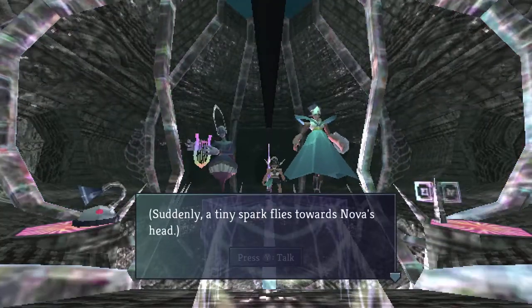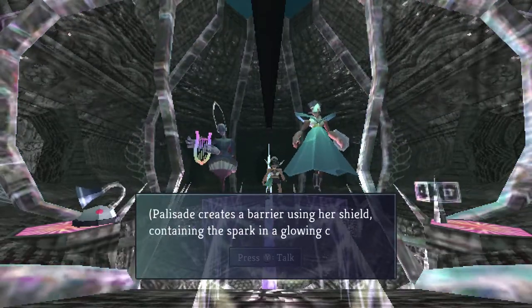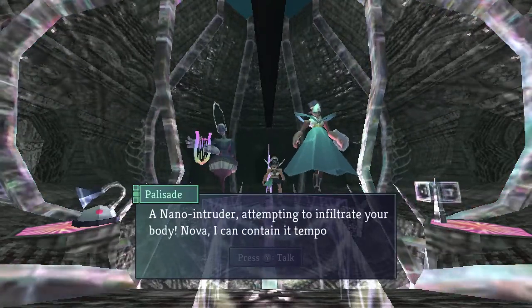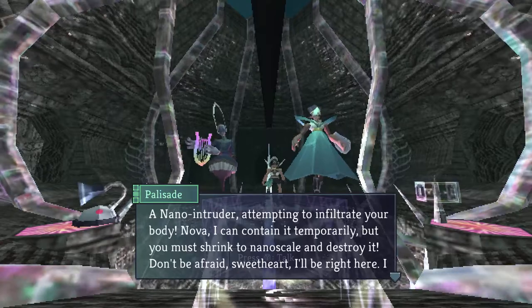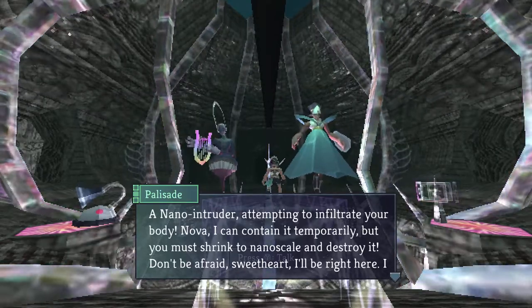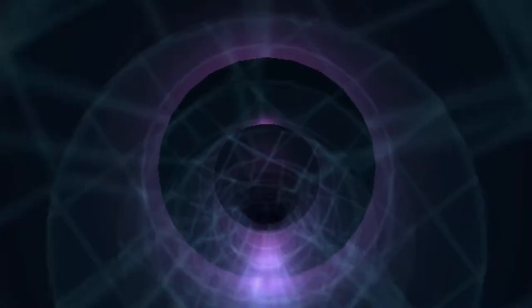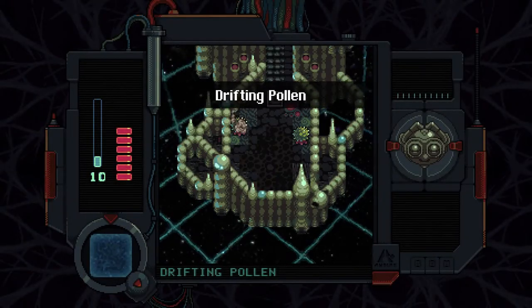Suddenly a tiny spark flies toward Nova's head — a nano-intruder attempting to infiltrate. Palisade creates a barrier using her shield, containing the spark in a glowing cube. 'Nova, I can contain it temporarily, but you must shrink to nanoscale and destroy it. Don't be afraid, sweetheart — I'll be right here, I know you can do it.' In we go — first boss! Instead of going into an egg, we're going into a cube that Palisade created. Drifting Pollen.